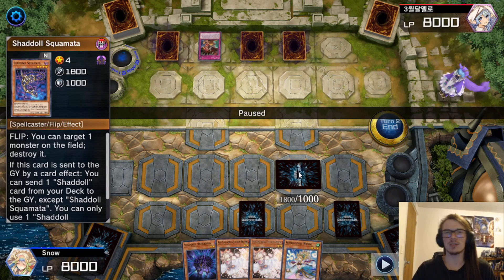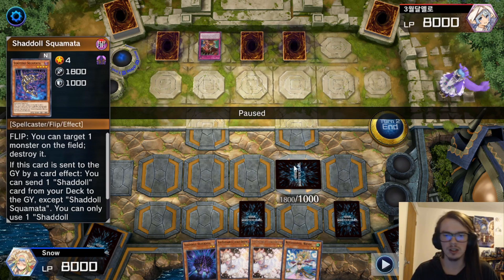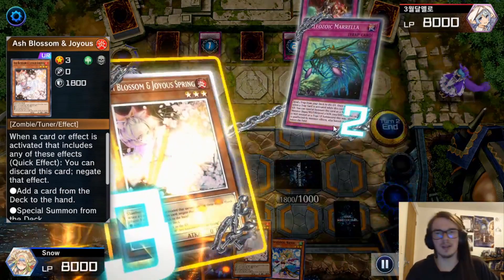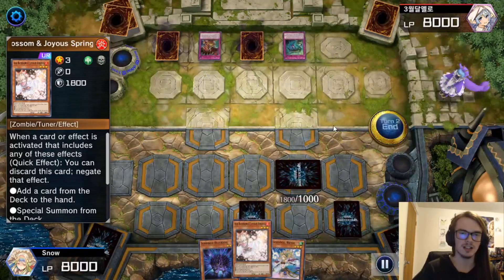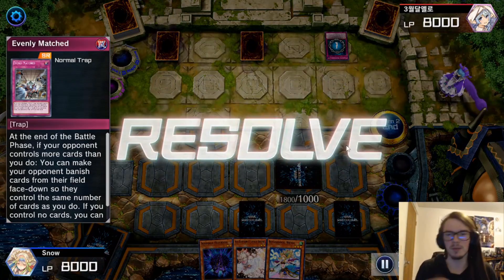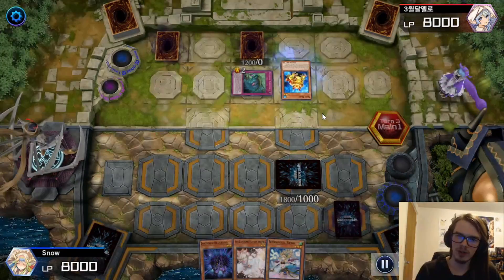We're going to set the Squamata here. The reason I do this is because I'm almost certain that my opponent is going to deal with it through some card effect — like popping it or sending it to the graveyard. So I decided to set this one, hoping it will allow me to send something like a Wendy to the graveyard, which will then get my Schism online. I see the Morella come out, and I'm going to Ash Blossom the Morella since we have the extra Ash Blossom and there's not really a better target. However, they reveal they are going to banish the Olenoids, which allows them to pop a card — and they pop the Evenly Matched.